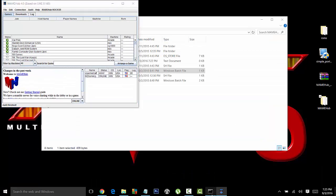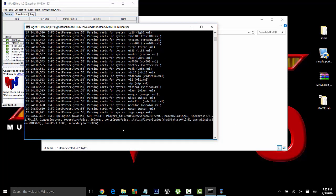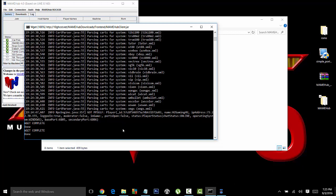So go to File and you're going to update the emulator. It's going to start updating down here, so just wait until you see where it says Done. I'm just going to pause the video real quick until it is done.